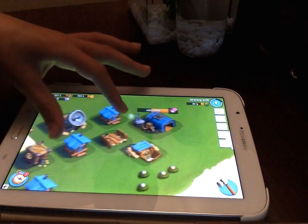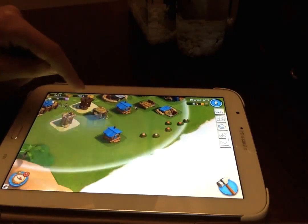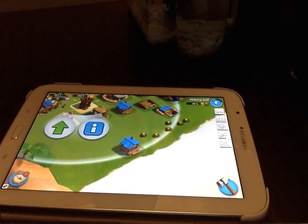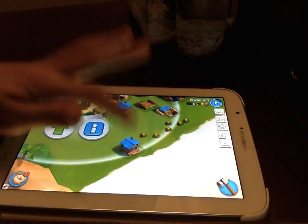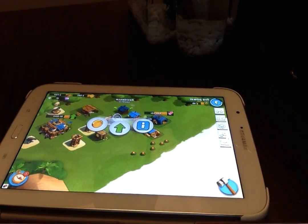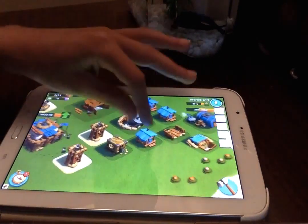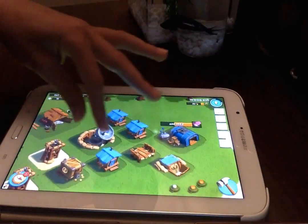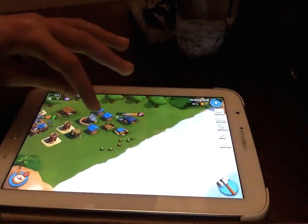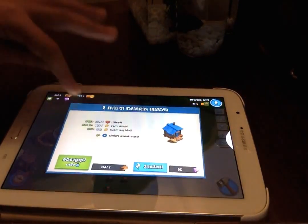Base tip number three: never leave so many things together where some are just out in the open like this. Just because things are arranged doesn't mean they're in range. So you should put it behind the defenses where at least something has range. Never leave everything so close together — you see how each and every building is basically touching. So we're spreading out so people can't just one-shot our buildings.